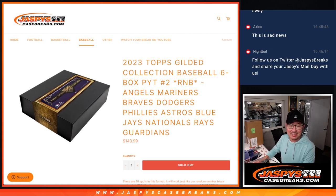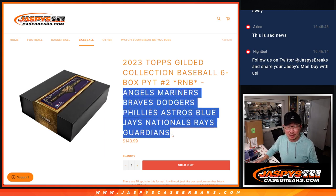Hi everyone, Joe for Jaspi's CaseBreaks.com coming at you with a random number block randomizer that unlocks Gilded Baseball. Pick your team two. That's coming from a fresh case, brand new release just dropped today featuring a lot of great teams here.